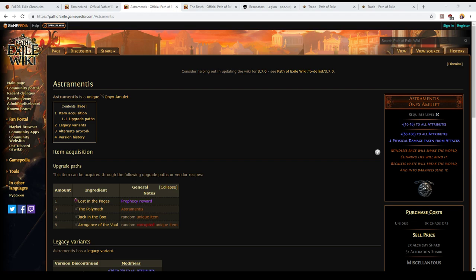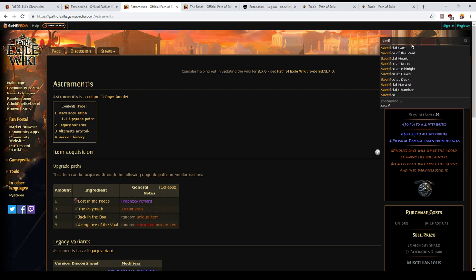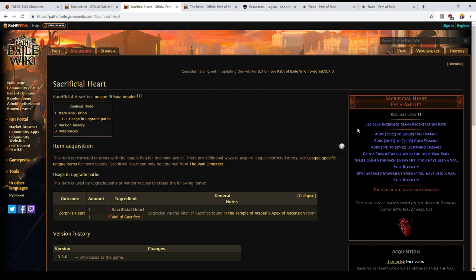Also worth considering is Victario's Acuity, and then at level 32, Sacrificial Heart. This is a monster of an item — a pure damage item. Look at the fire damage, cold damage, and lightning damage on it. Like those crafted gloves, the amount of flat damage is incredible. Don't worry about all the vile skill synergies — just look at those three flat damage lines at the top. They apply globally to melee attacks, ranged attacks, spells that hit — basically anything originating from you that is not a damage-over-time effect. The amount of damage is meaningful and remains meaningful all the way through the leveling experience. Sacrificial Heart comes in at level 32, which is a bit late, but it delivers insane damage just as you might be starting to fall behind and your gloves no longer feel like they're carrying you.